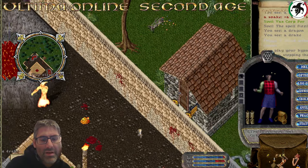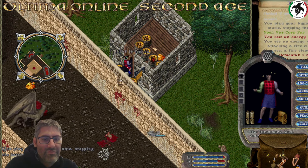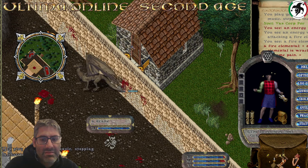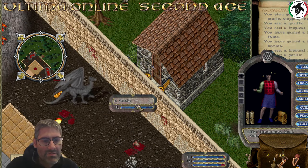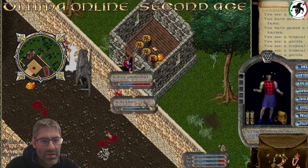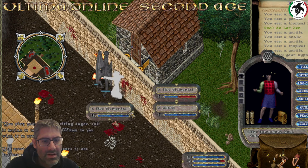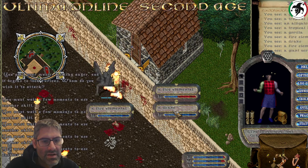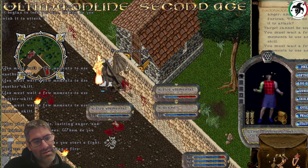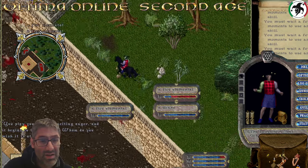I've also seen people taming dragons from inside a house here - you can actually tame this drake. See that I can target him. There's a fire elemental and the drake - if it's really right in front of you, you can do that. They gotta stand next to the wall right in front of you and you can target them, you can tame them. If you place a house here you can tame a dragon.